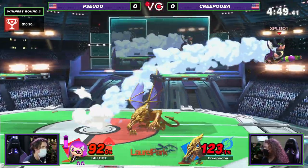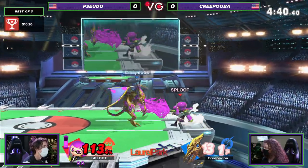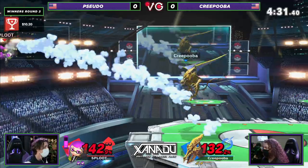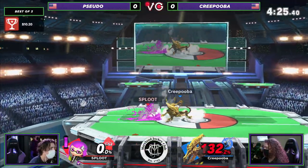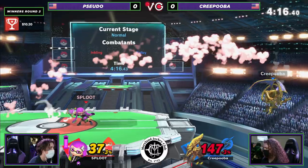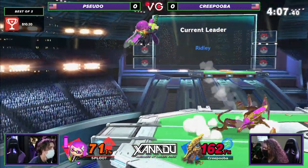Interesting tries to use the dash dance — it has such a nice low profile. With Ridley's ability to turn around any scenario, this is definitely even. One edgeguard could really make or break this stock for either player. Right now Pseudo is getting caught by a lot of these straight hits. Creepooba is getting every sweet spot on the nair, just so well — knows exactly where the character's range is. Almost gets that up smash that covers every option.